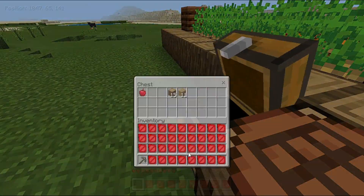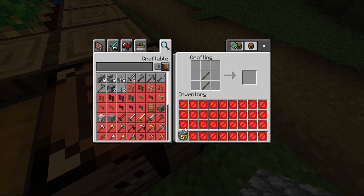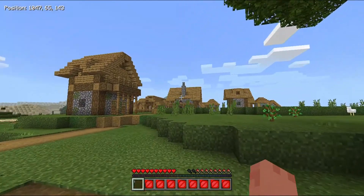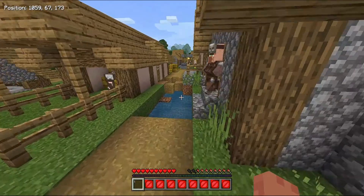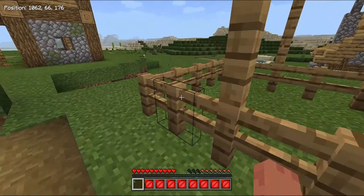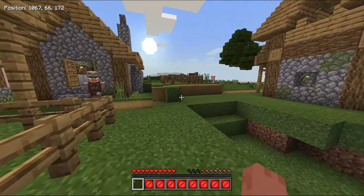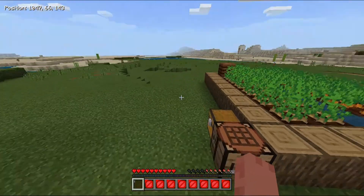Now let's go ahead and make a stone pickaxe just like this, and maybe some other stone tools as well. Let's put it in there first, then let's go ahead and make a stone axe. We should probably get a house somewhere in here so that we will be safer in case something bad happens. I'm thinking this house right here, so let's go ahead and get our stuff and move in there.